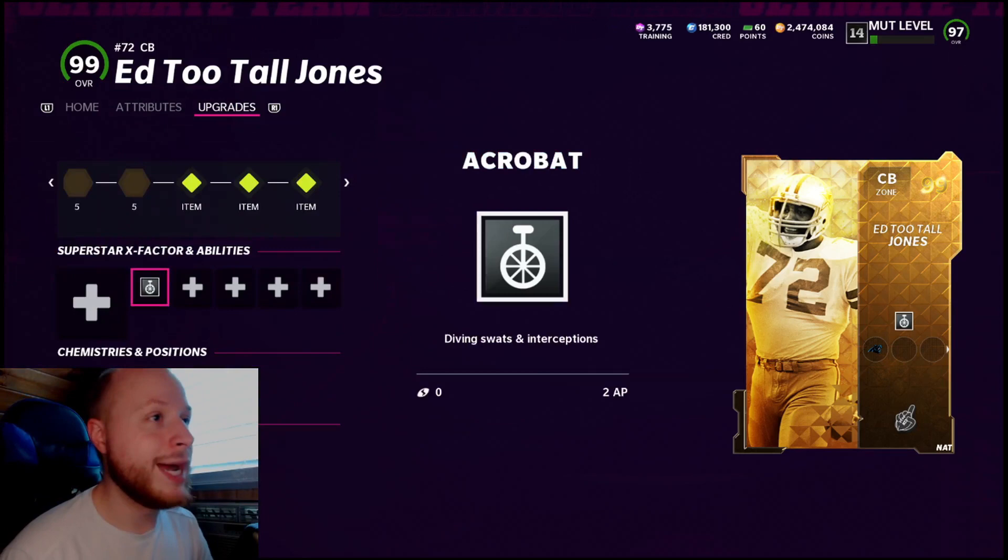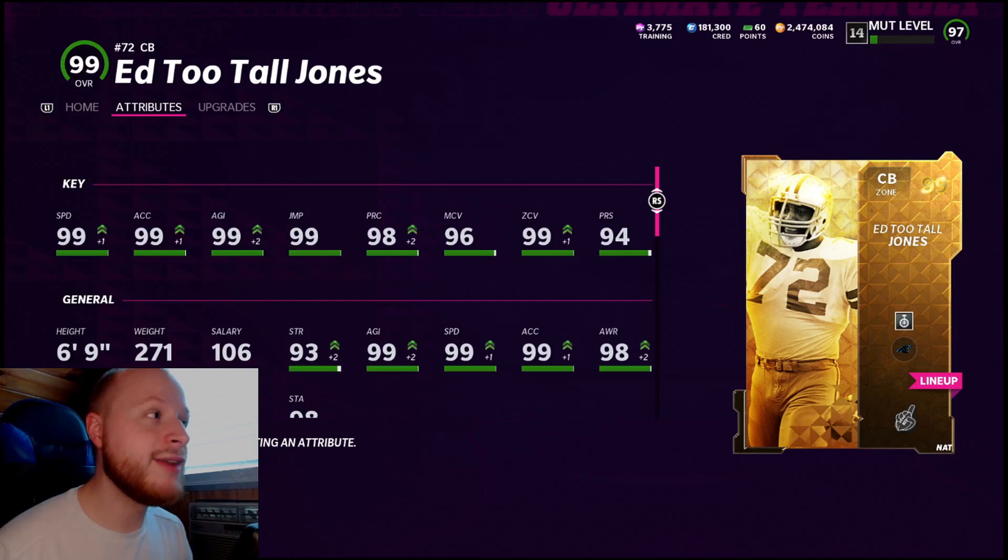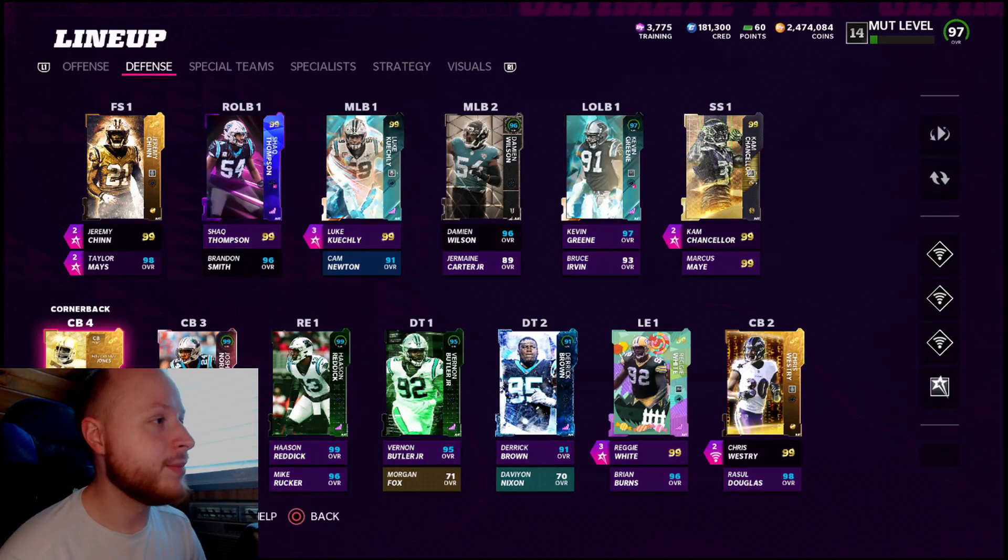We're using Acrobat on him. Going over his attributes: 99 speed, 99 zone coverage, only 94 press. But I do have him playing out of position at safety, so that shouldn't matter too much. And he's 6'9" — basically 7 feet tall. I have him hiding down here at CB4 because I do sub him in at strong safety so that I can play Cam in the box.